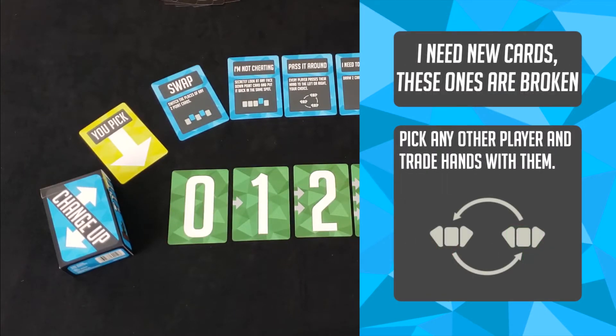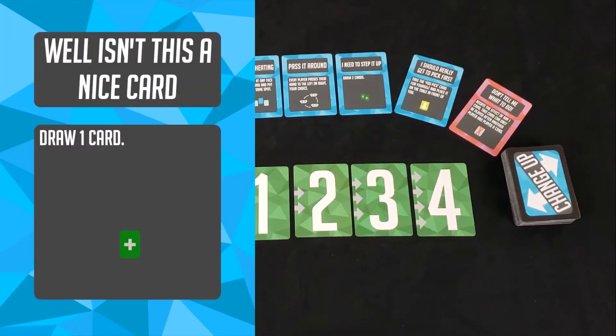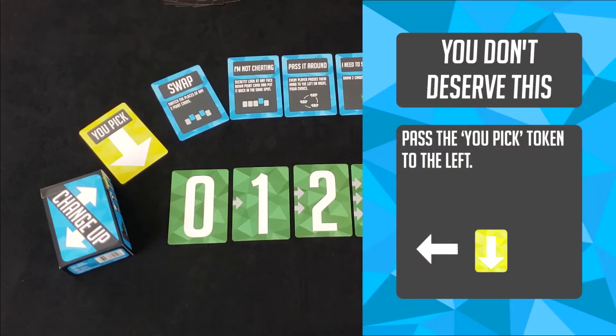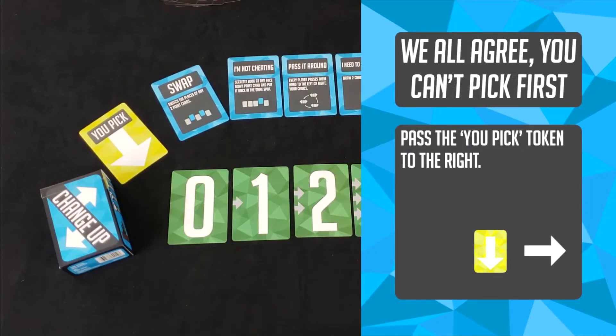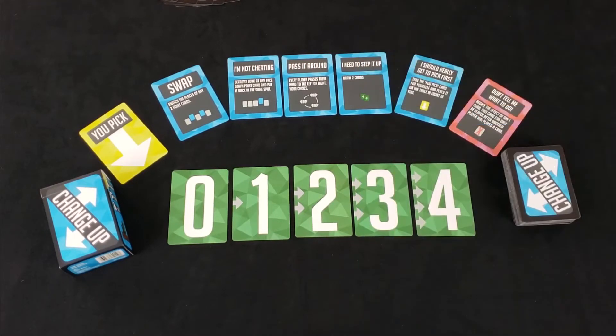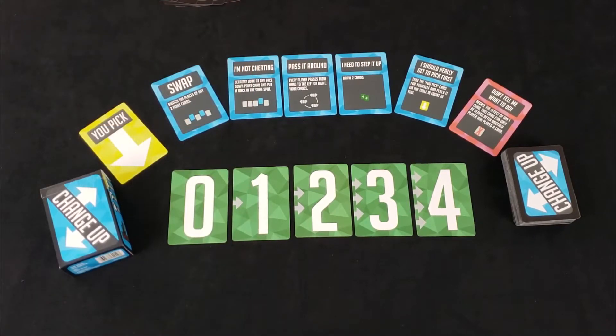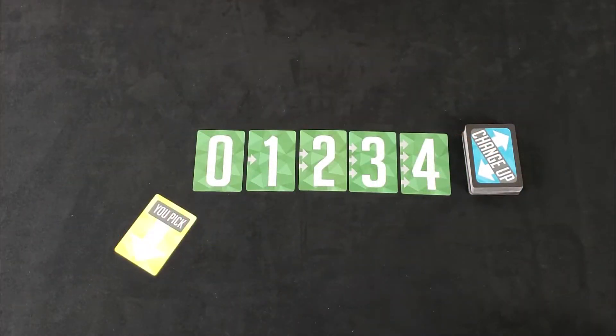At the beginning of each round, the dealer will deal each player six cards. Turns go in player order, each person playing one card until they decide to pass, whether they choose not to play or whether they can't play anymore. After you've passed, you cannot come back into play in that round, except for the Don't Tell Me What to Do card. That card cancels any other card that's played, and you can still play that even after you've passed. At the end of the round, once all players have passed, the person with the You Pick card picks their point card first, revealing it to the group, and that continues around the table in player order until everybody has chosen a point card.